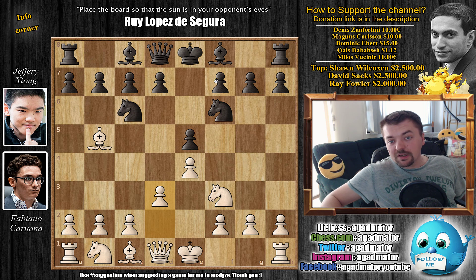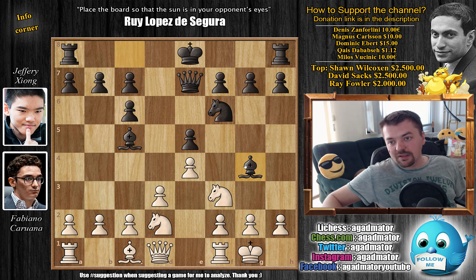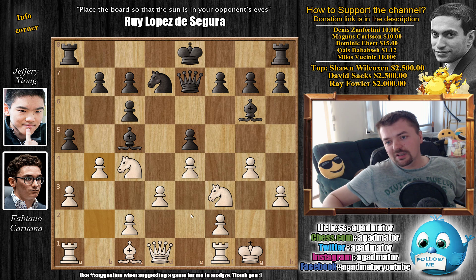With d3, the most popular line nowadays, bishop to c5, and now bishop captures, d captures, and here we have castles by Caruana, queen to e7 by black, knight b to d2, and bishop to g4. This is all been played before, so I believe both of them are well within their opening preparation. Bishop to h5, now comes a3, black responds with a5, and knight to c4, knight to b7 by black, g4 by white pushing the bishop further back, bishop to g6, and now b4. Here we reach a position that was already on the board in a game between Vishwanathan Anand and Hikaru Nakamura in the 2017 St. Louis Blitz challenge.